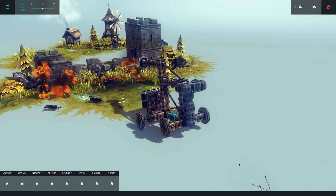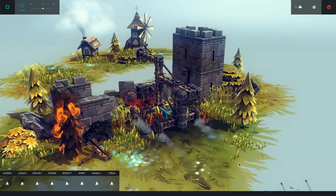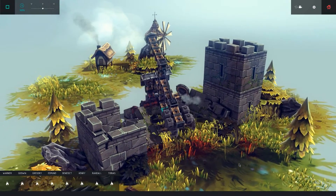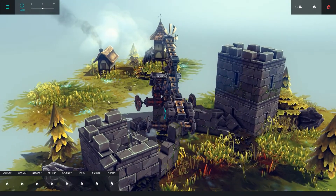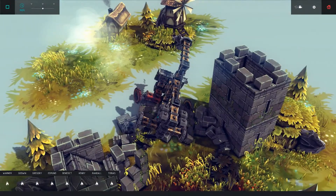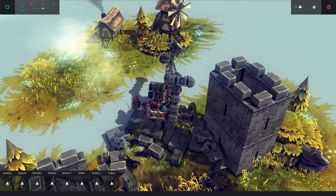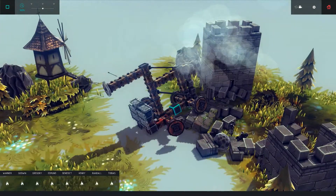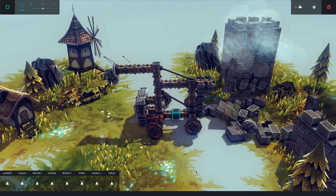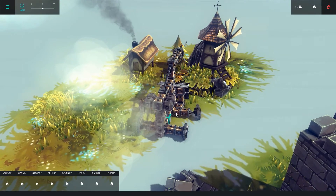I'm stuck here and my wheels will be gone soon. Everything is broken in the front. Let's aim the cannon — it broke, but let's start with the windmill.